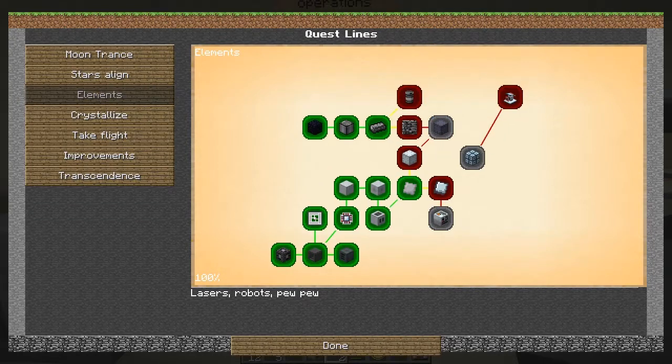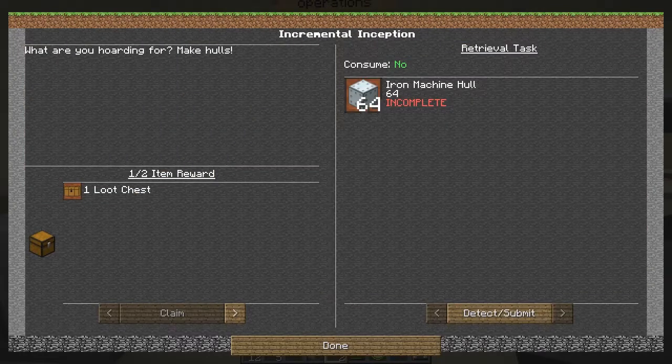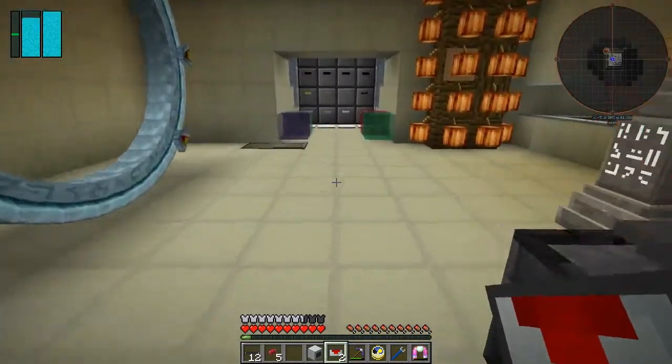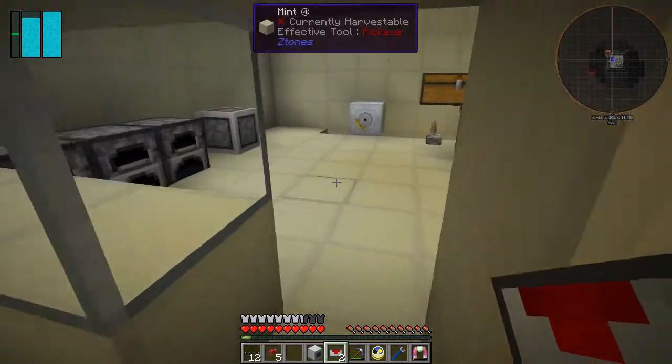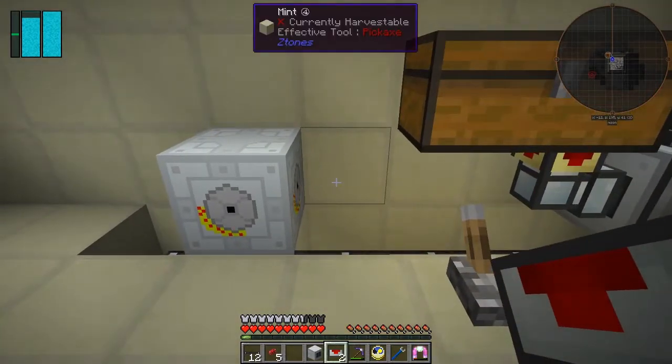We are on this quest - we've got to get 64 iron machine holes. That's right, the reason I was doing that many is because we need to compress all this iron up. I just wonder if you can actually eject that into here like this.